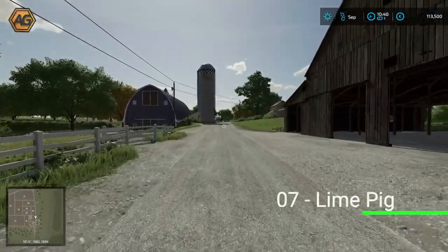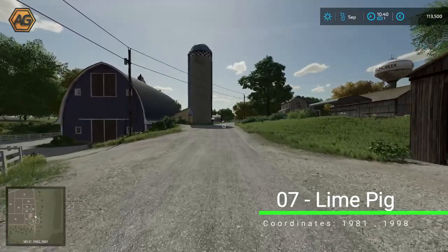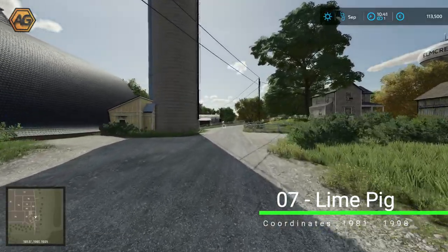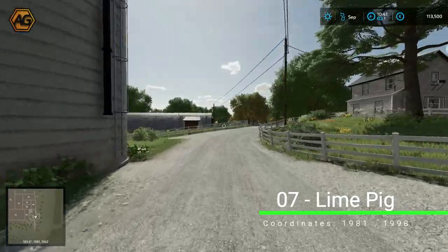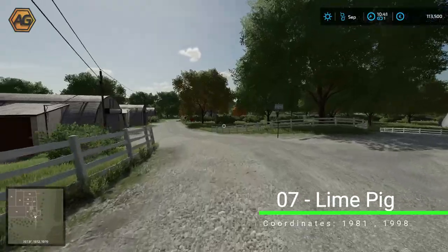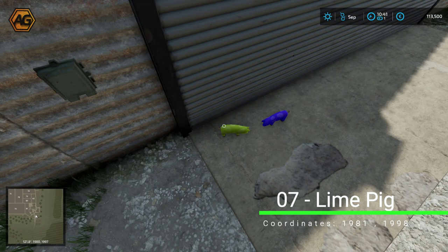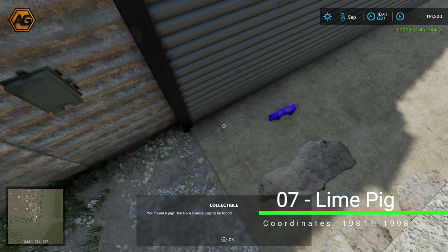Head down to the very bottom corner of the map — go about as far as you think you can, then go a little bit further. This is the farm some of you may recognize from my Elm Creek Let's Play series. Carry on going all the way around until the road is just about to end, and you'll spot two little pigs on the left — a lime one and a blue one. We'll pick up the lime one now and come back for the blue one later.